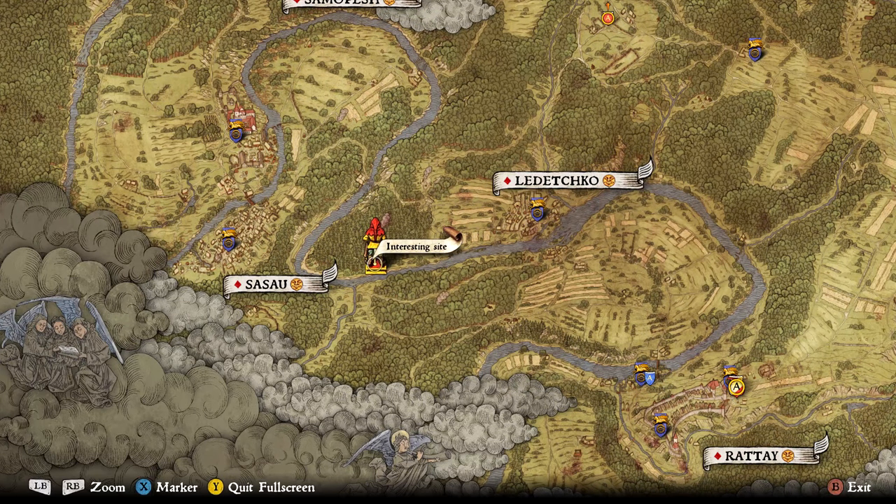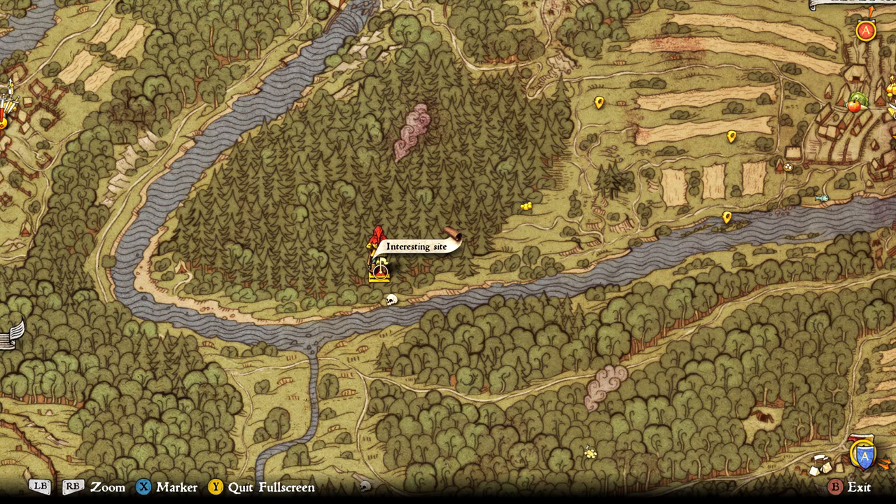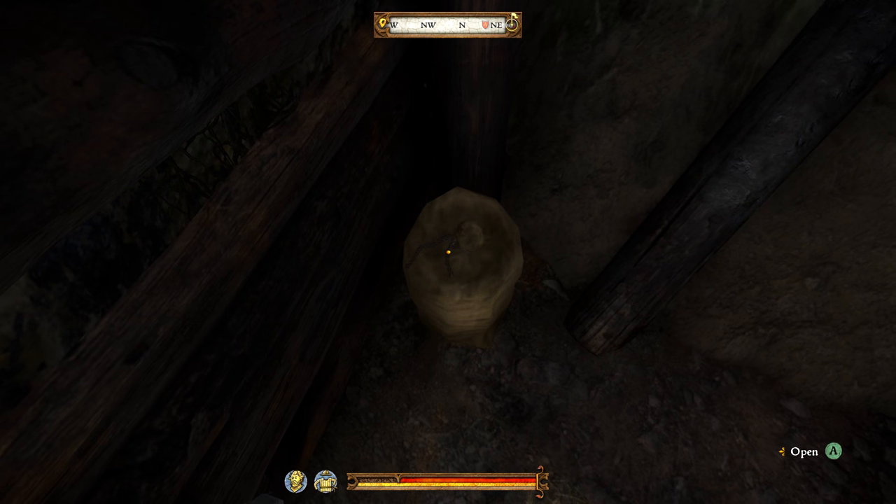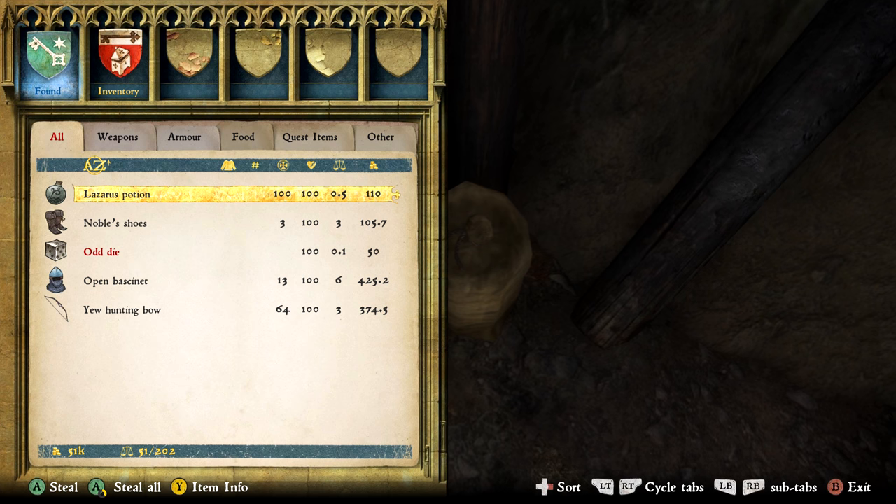On the map we can see it is marked as an interesting site, kind of between Sasso and Letichko. If we have a closer look at the map, it is right here just north of the river, roughly where the base of the trees start showing on the map. Once here, walk inside the cave and there will be a sack — open it and here we have treasure map 11's treasure.